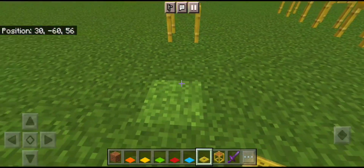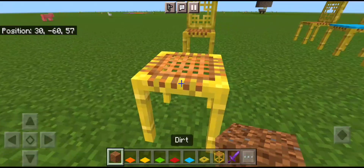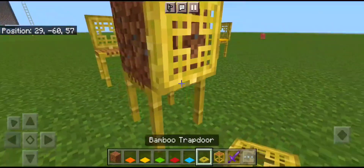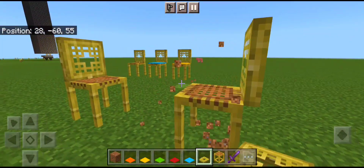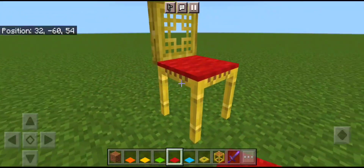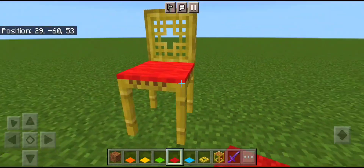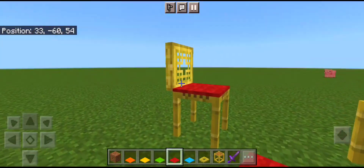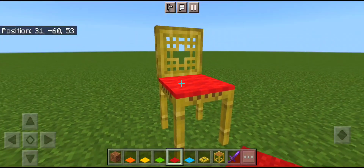If you want to pop a color for this, place a bamboo block, use a temporary block, put your trapdoor in the back, break the temp block, come around, and put a piece of carpet on it. Look how schnazzy that is! It doesn't look as great from the back because it sticks out a little bit, but it does add a nice splash of color to your world.